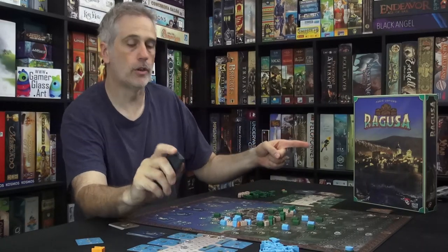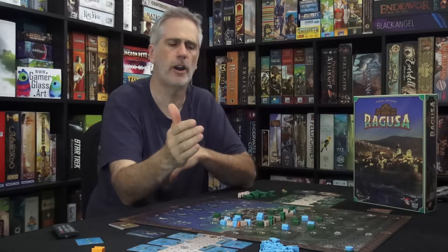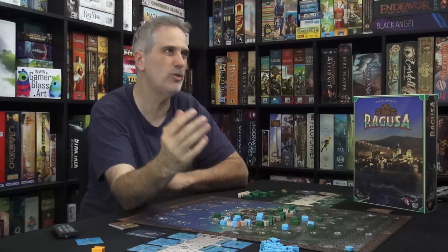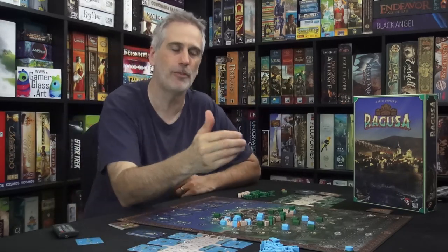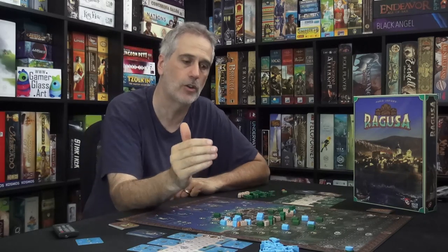Hey everybody, final thoughts. Time for Ragusa, which is a super impressive game. This is from designer Fabio Lapiano, and it's the first game of his I played. A couple of years ago he brought out another one that was super well-received called Kalimala, but I never got to play it because it had a three-player minimum. I'm so happy that for his sophomore effort he put the time and work in to make the two-player game work, and it does. This is a really sharp game that Jen and I have enjoyed quite a bit.